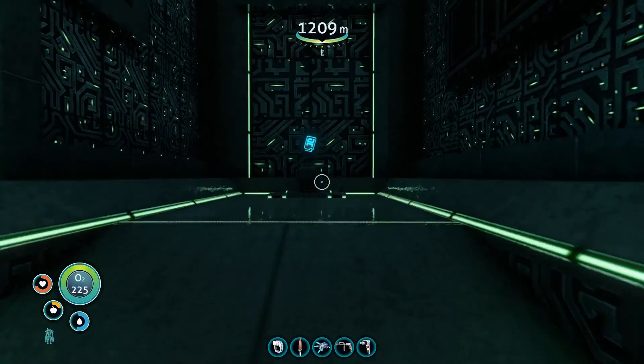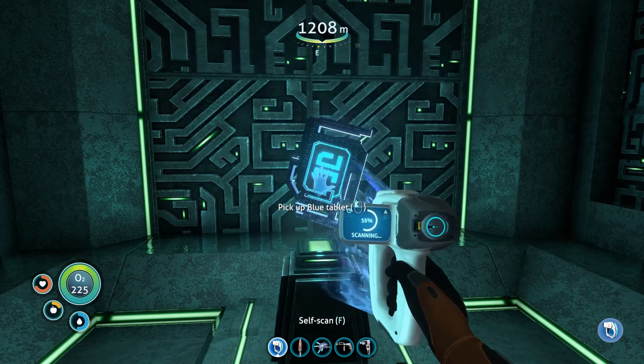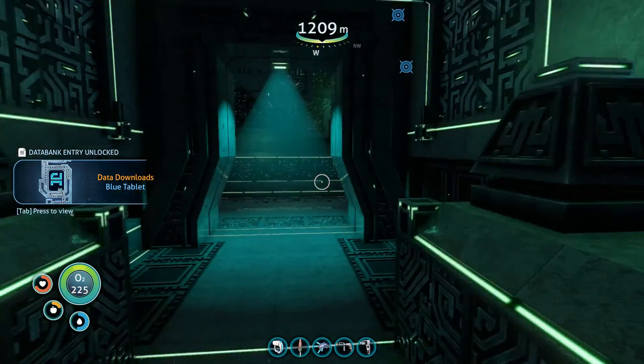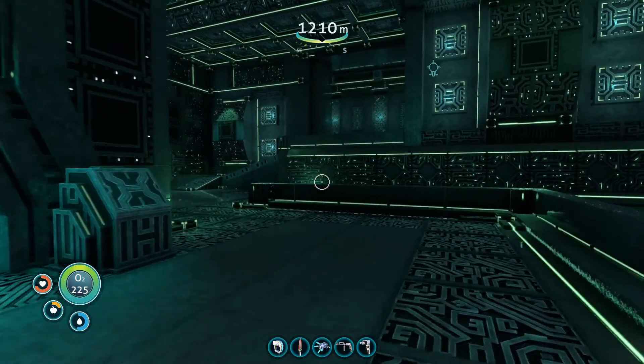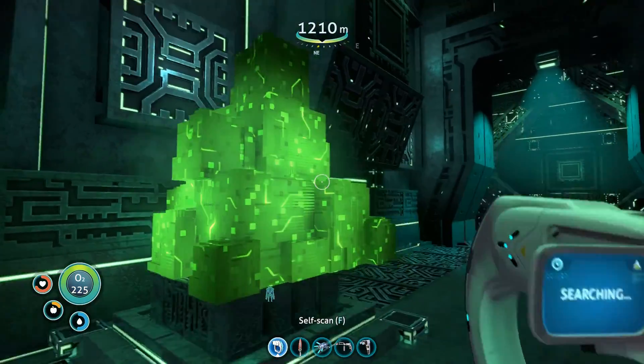What's this? A blue tablet. I think this is what we need in order to get into the alien containment facility down below. A blueprint acquired — awesome sauce! But just because I have that doesn't mean I'm going to stop exploring. Let's see what else we can find.